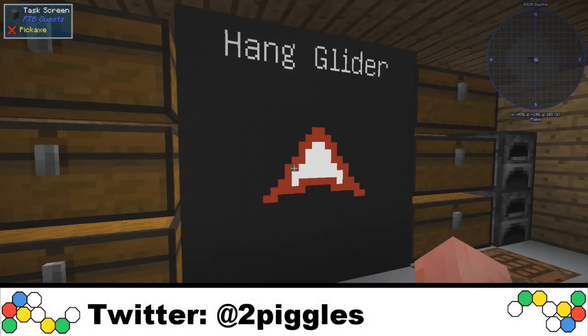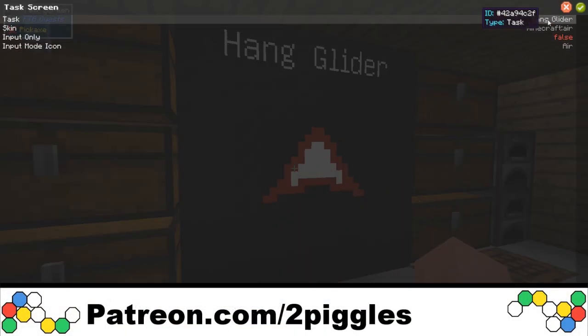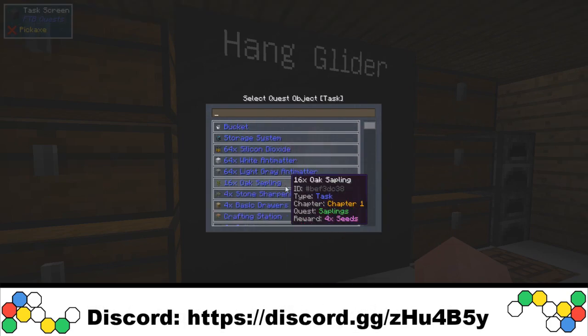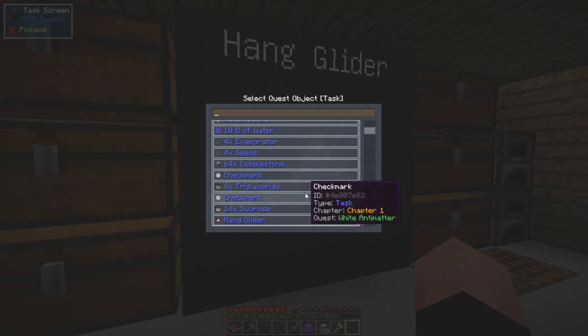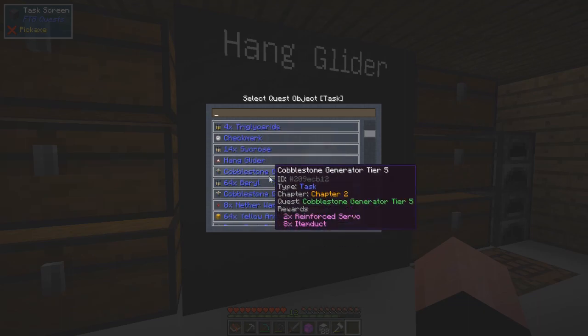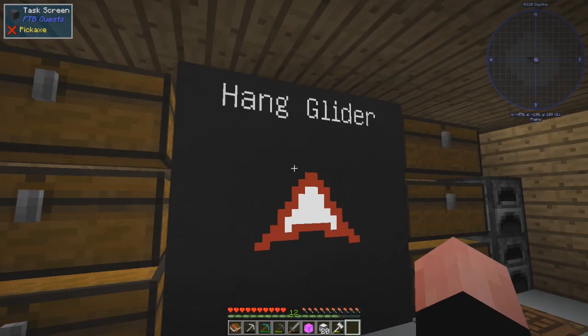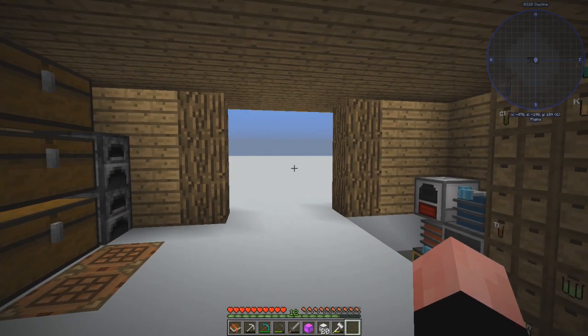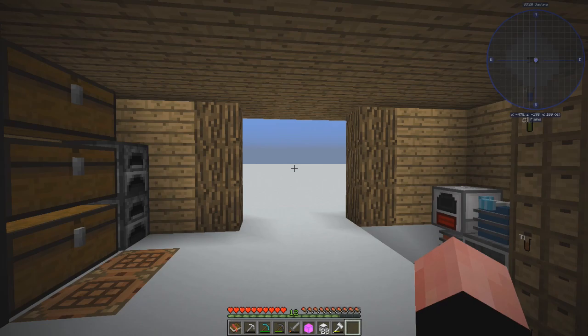I cannot figure out how to undo this thing. I keep going through here and figuring out different tasks. I've got all these different tasks in here, but I can't find one that says no task at all — nothing. So I just went ahead and picked hang glider because I really want a hang glider. No promises we're gonna get a hang glider made in this episode, but I really really want one.